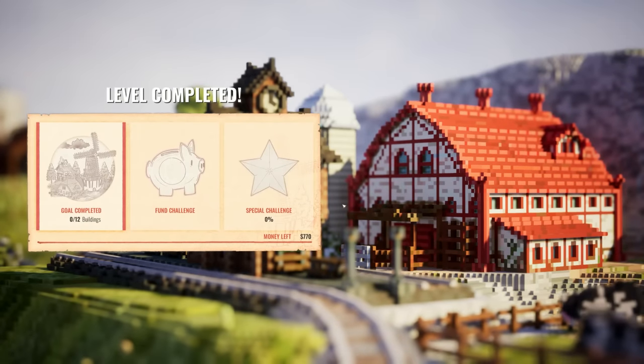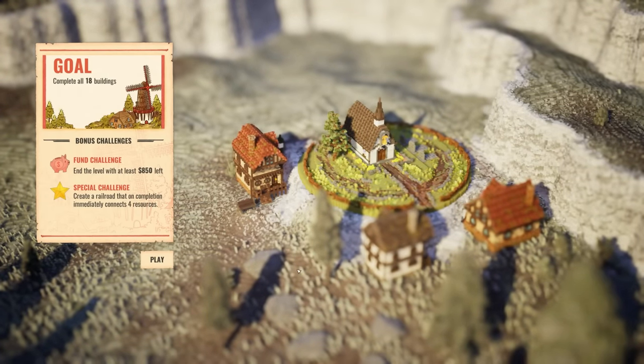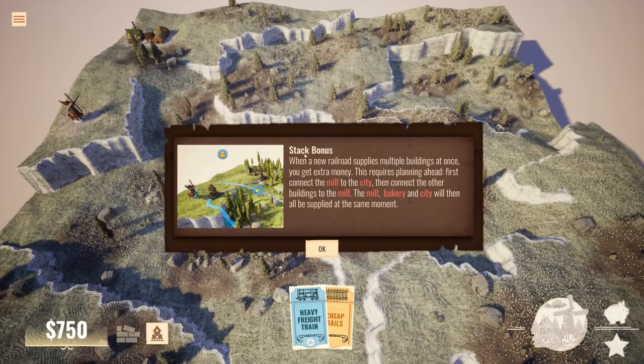That's it, we're done! I'm hoping there's another level - this is so much fun. Oh yes! 18 buildings in the level with at least 850. Create a railroad that on completion immediately connects four resources. Stack bonus: when a new railroad supplies multiple buildings at once you get extra money. This requires planning ahead - first connect the mill to the city, then connect the other buildings to the mill. The mill, bakery, and city will all be supplied at the same moment.